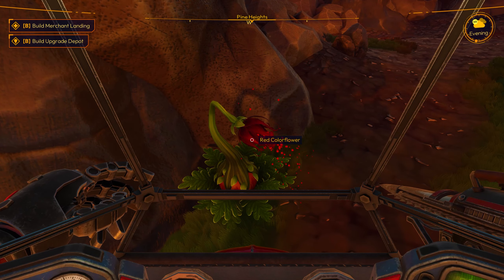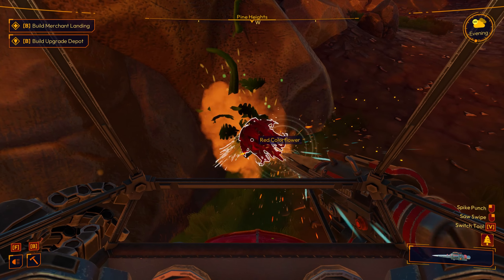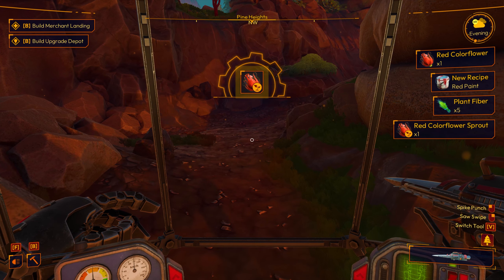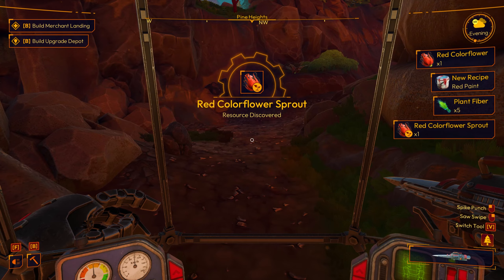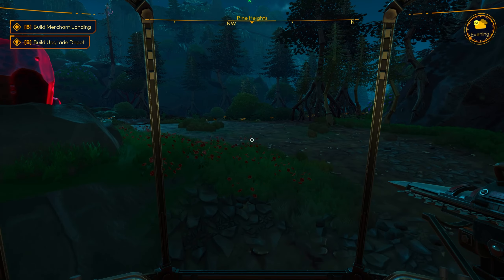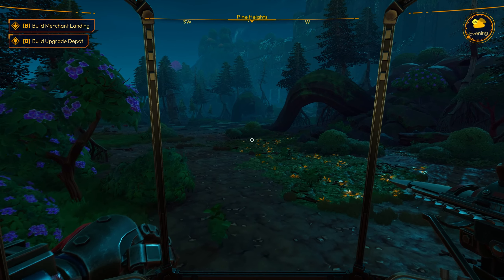I don't know if we've ever got this color flower before. Let's take a look and see. There you go. I bet it gives us a new — oh, we can do a red paint. Cool. We wanted to paint things. Now there's these red crystals, but we don't have a saw spike, so we can't do anything. But that's part of our stuff we need to upgrade.